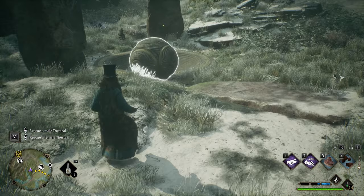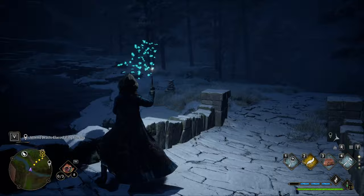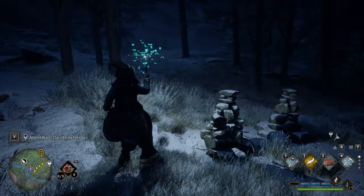The Moonstone Pillar Merlin trial can be solved by using Lumos. Find a swarm of glowing moths, attract them to Lumos, and walk to the Moonstone Pillar to leave the swarm there. Repeat until you are done.